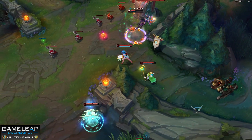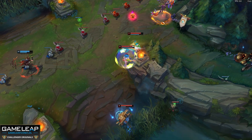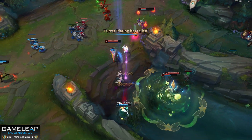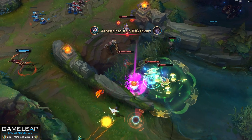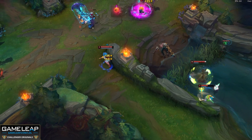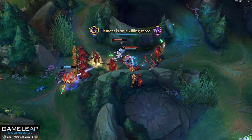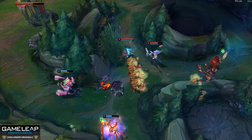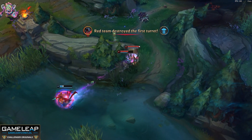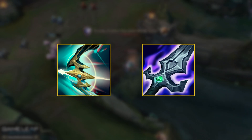Are you starting to see what the problem is? Imagine we have an AD carry that is being shielded or has a shield built into their kit. Terminus makes all these shields more effective because the armor and magic resist does apply to shielding, meaning that we have effective health as a squishy target. Not only do we have effective health, we also have flat damage reduction, which means we're basically unburstable and we're going to be getting these Terminus autos off. Yes, it will take 10 autos to fully stack Terminus, but this is not going to be difficult because we're going to be impossible to kill — we have Lethal Tempo to abuse and we also have Blade of the Ruined King, which puts our opponents on a time limit.